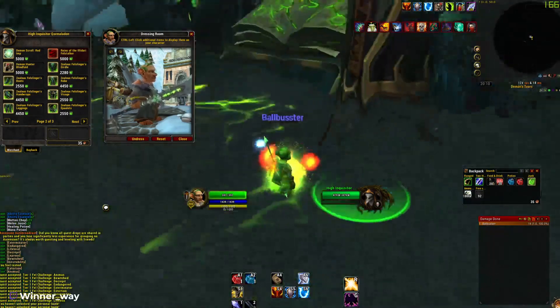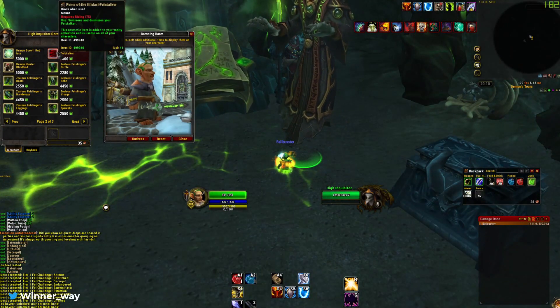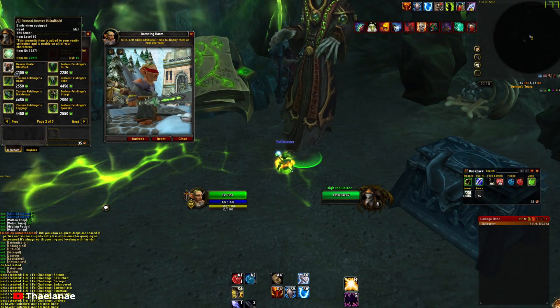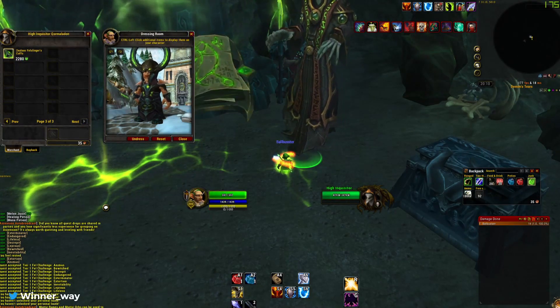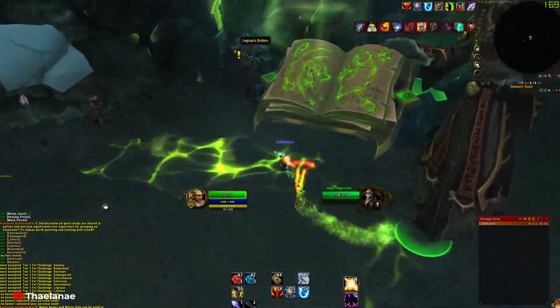We have a cosmetic for your imp which turns it into a red imp, and we have an Illidari Feltstalker mount. We also have a Demon Hunter blindfold — that looks sexy. This set actually looks pretty good — I like the headpiece. It's a bit too circular perhaps, but I like it.